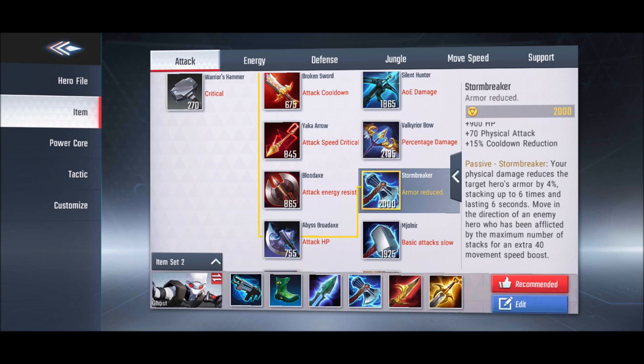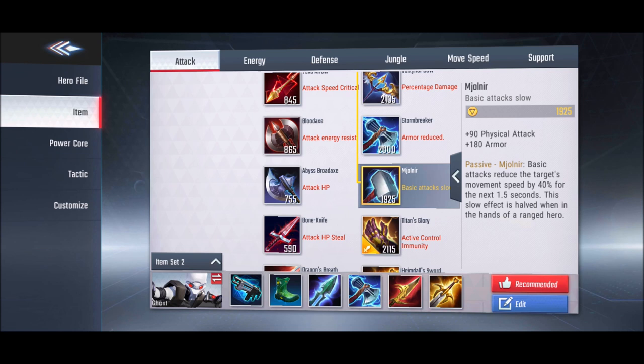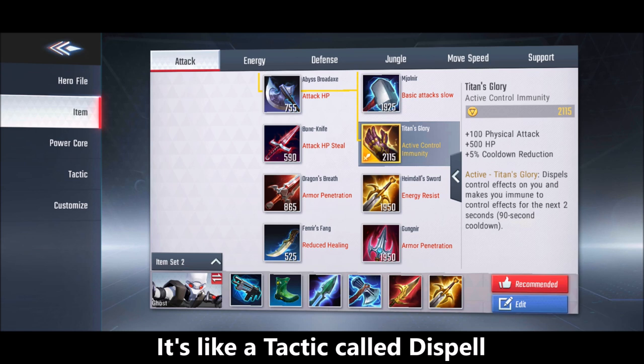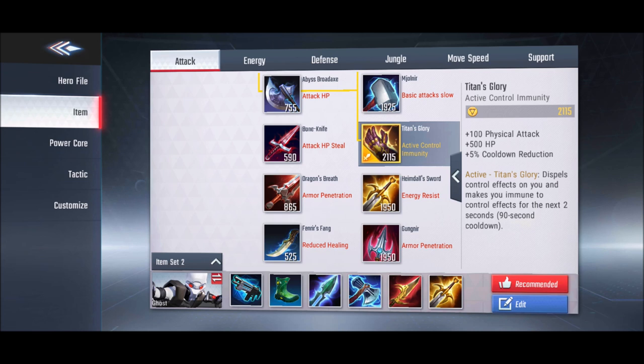Strong Breaker is the best first item for fighters. The next item reduces enemy movement speed by 40% on hit — or 20% if you're a ranged hero like a marksman. Titan's Glory is the best counter to heavy crowd control heroes like Hulk, Captain America, or Scarlet Witch, granting 2 seconds of full crowd control immunity, though it has a 90-second cooldown so you must choose carefully whose CC to avoid.